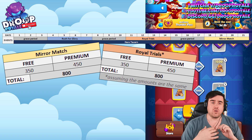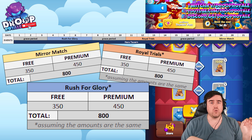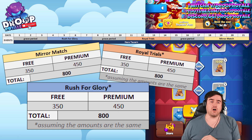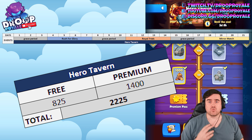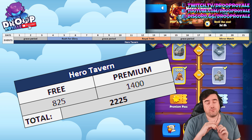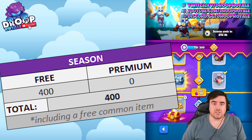I can't check the Royal Trials and Rush for Glory right now, but I'm assuming the numbers are the same — 350 fragments for a free player, and an extra 450 with the premium pass for a total of 800. Then we have the Hero Tavern, which is an overlapping event running across the entire 21-day period. There you get 825 fragments as a free player, and if you buy the premium pass, an extra 1400 for a total of 2225 hero gear fragments.